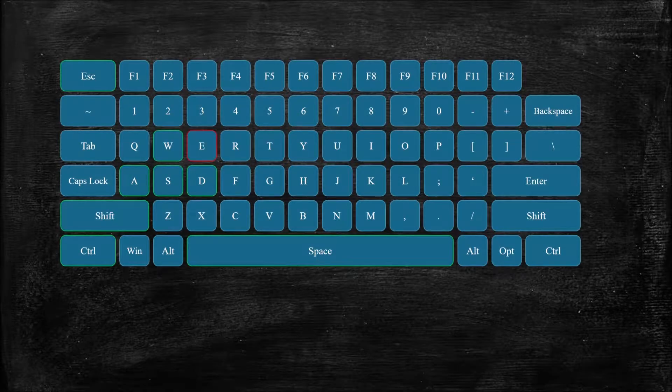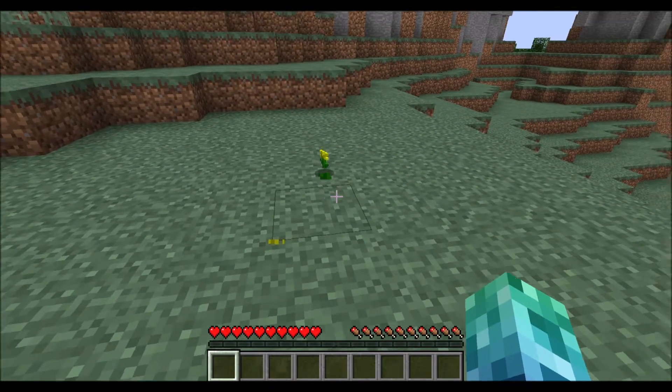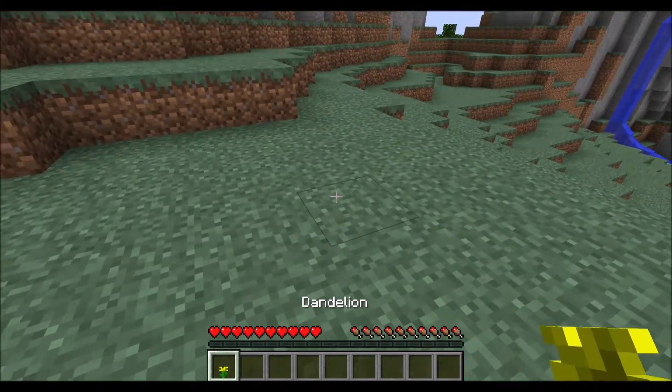Now, let's talk about inventory. Pressing the E key will open up your inventory. This is where you keep items on your character. Simply being near an item that's dropped on the floor, such as this flower, will put it in your inventory.